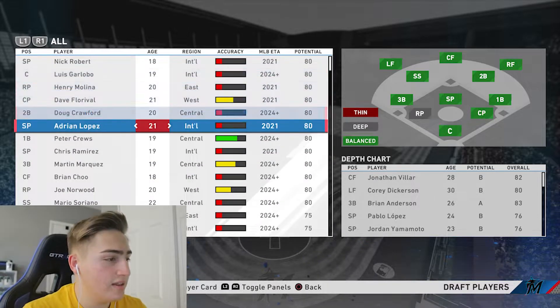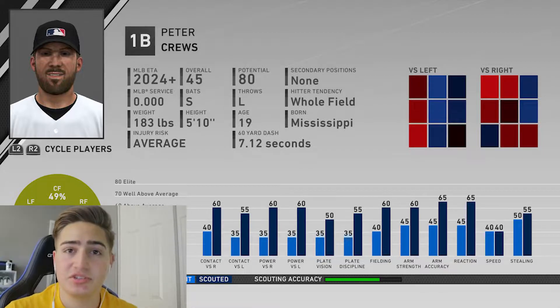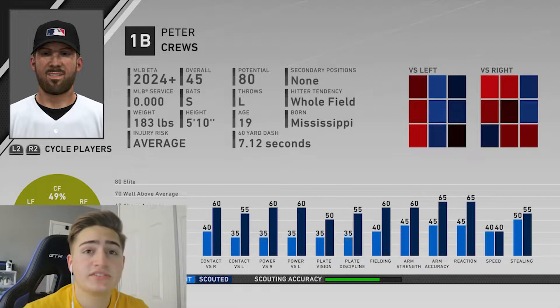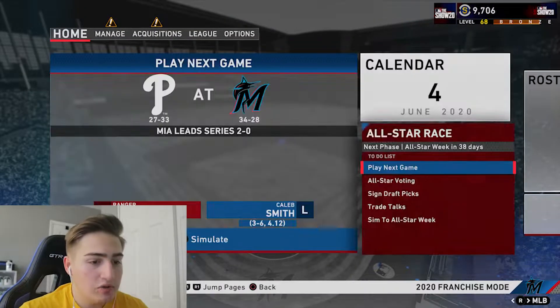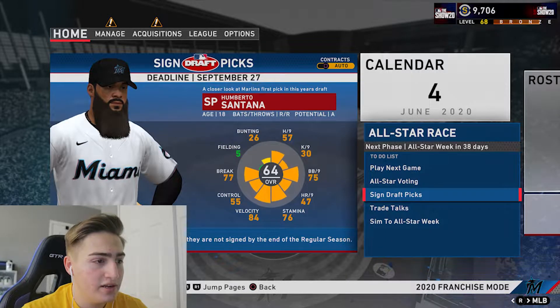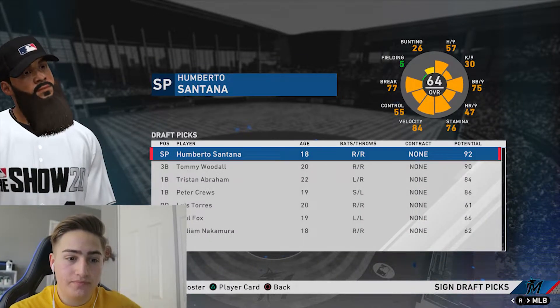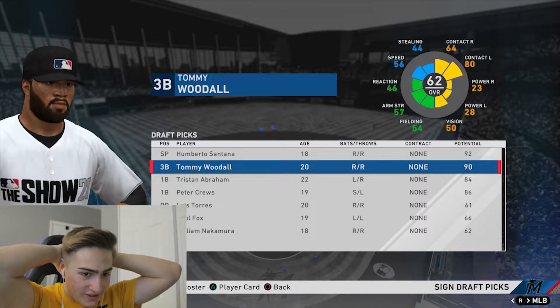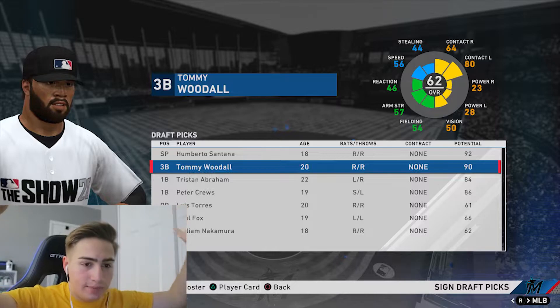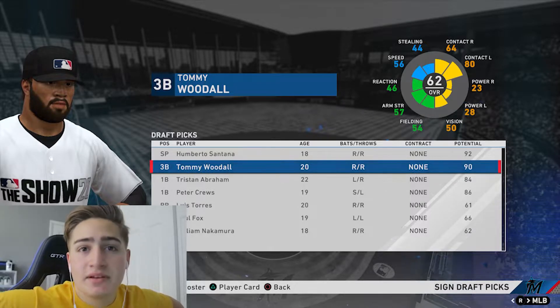We need a first baseman, but Tristan Abraham is gonna take a long time to develop and he's already 22. For our last pick we're gonna go for Peter Cruz - this is our last 80 potential overall with high scouting accuracy. After simming the rest of the draft: Umberto Santana is A potential - very good. Umberto's gonna be a 92, Tommy's gonna be a 90, Tristan's gonna be an 84, Peter Cruz is gonna be an 86. I am probably the king at drafting.